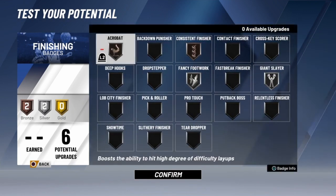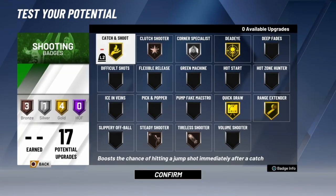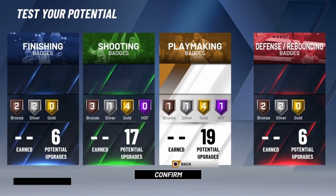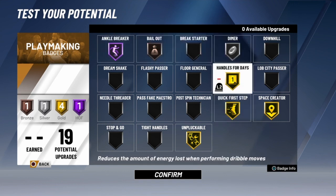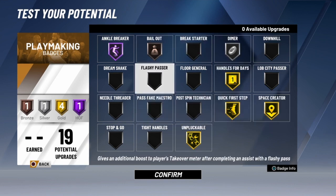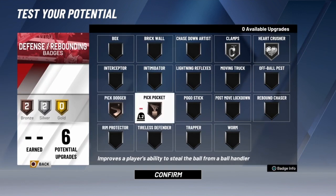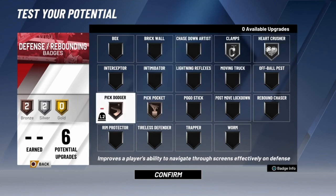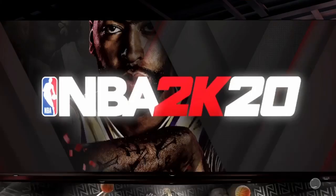If you guys want to copy my badges, you can, or find different ones. Here I'm showing my badges again — shooting badges: Catch and Shoot gold, Clutch Performer bronze, Corner Specialist silver, Deep Range Dead Eye. Bailout bronze — shout out to my boy Expose Em Boogie. Ankle Breaker Hall of Fame — got to break ankles in the park. Those are my badges, including my defensive badges. This is my dribble god build. It's not my official build, but I believe this might be the best dribble god build anyone has found yet. I'm waiting to see what my favorite YouTubers post, and I'm out. Gang.